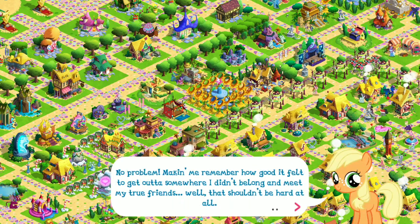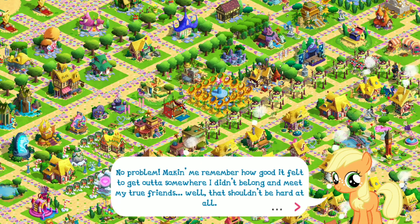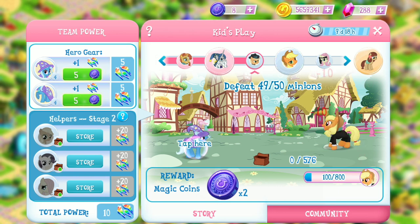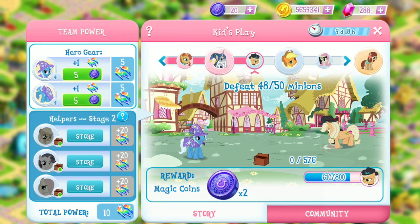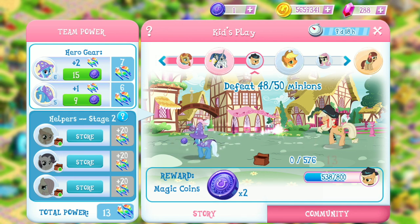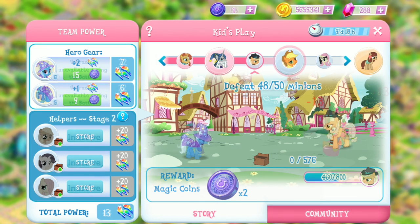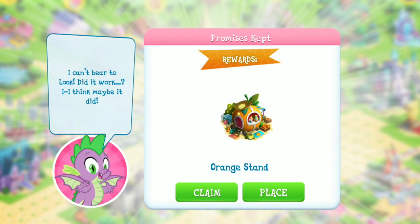No problem. Making me remember how good it felt to get out of somewhere I didn't belong and meet my true friends. Alright, it looks like our next boss is Applejack-related. We're just going to have to wait to defeat these minions — we need to defeat 50 of them. So if you remember, I leveled my Trixie up to like 29, and now it went back to 10 after the boss battle. I'm not sure if that's a glitch or they did that on purpose. I just completed my Applejack boss battle, and you can see Trixie changed clothes. She's looking very cute.